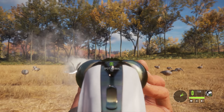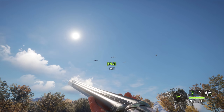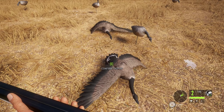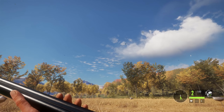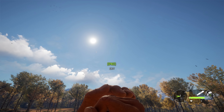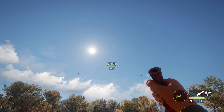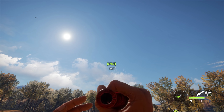I took a shot at that one goose earlier so there's some pressure in the area. I might switch to a different field. But I'm hearing more coming in - there we go, they're coming in to land! I'm going to keep completely still. There is pressure in this area so I don't know how that'll affect them. Switch to number one - here we go. Quick shot - okay I think I got two and I don't know if that was with one shot!